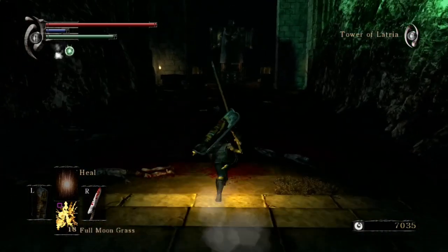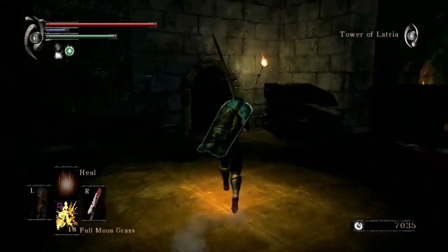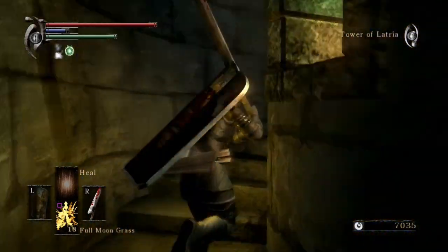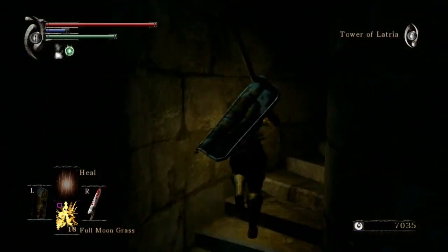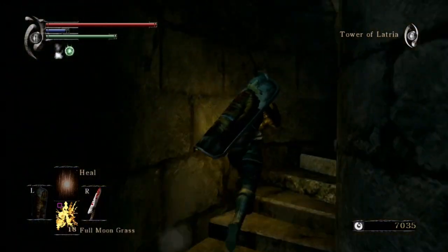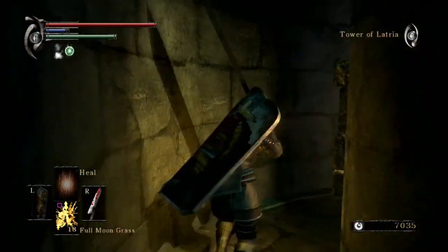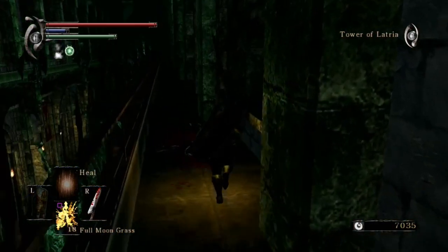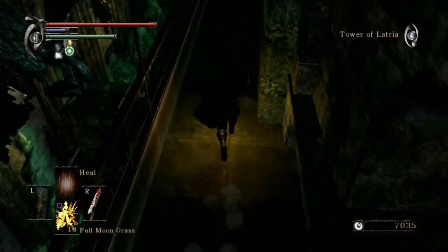The biggest concern, obviously, is we've got to get rid of that guy that keeps reviving the boss, because we have to be able to kill her. I believe the way to that guy should be right up these steps. We're going to follow the opposite side, up top, where I was admiring the landscape last time. Now we're on the appropriate side to get to our problematic foe, who can change the boss fight completely.